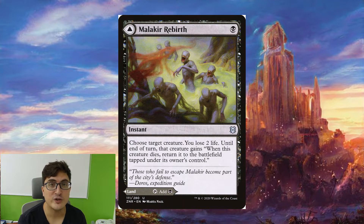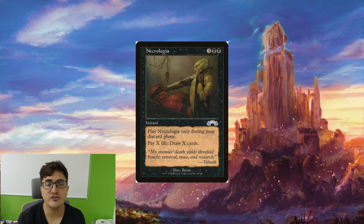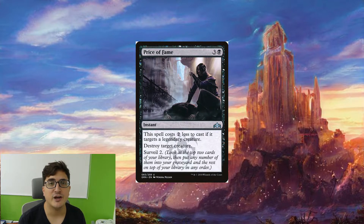Malakir Rebirth is even better than usual when you can recast it from the graveyard, and we really need Toshiro to live in this strategy. Malicious Affliction should usually have its morbid trigger on since we're killing stuff left and right, and then it's going to copy itself and deal with two threats. Necrologia is basically Necropotence in instant form — we can cast it during our end step and draw a bunch of cards, so when our hand is getting empty we can just play this at instant speed. Price of Fame is a really underrated card in Commander. It's going to be killing a bunch of things in the format for only two mana and we even have a surveil tacked on top — fantastic for dealing with commanders.